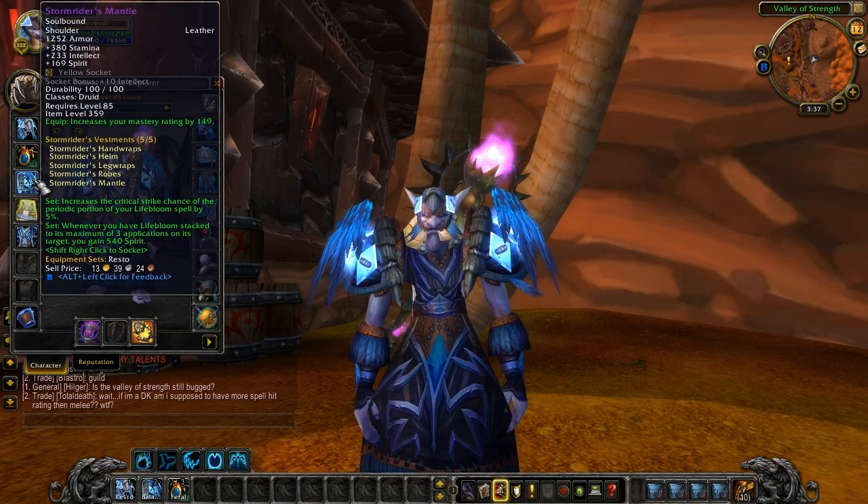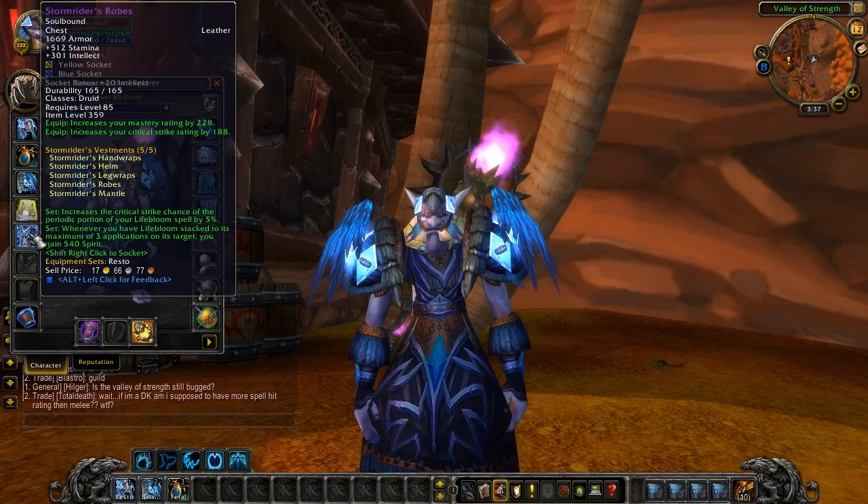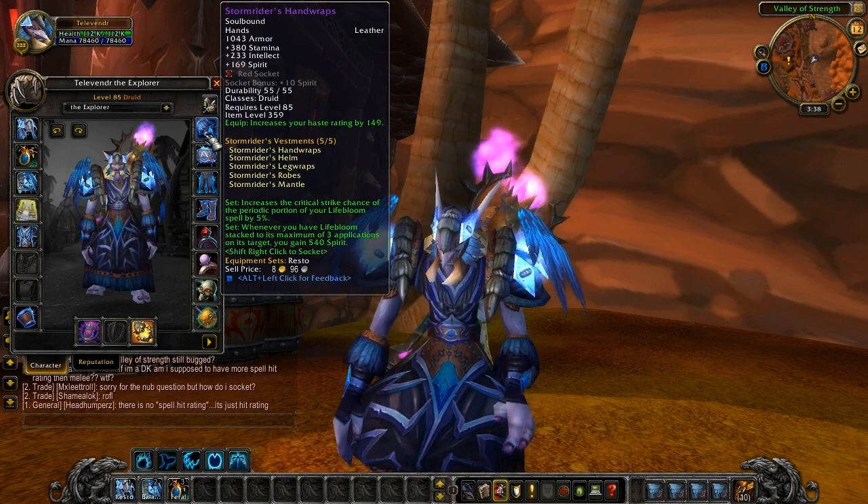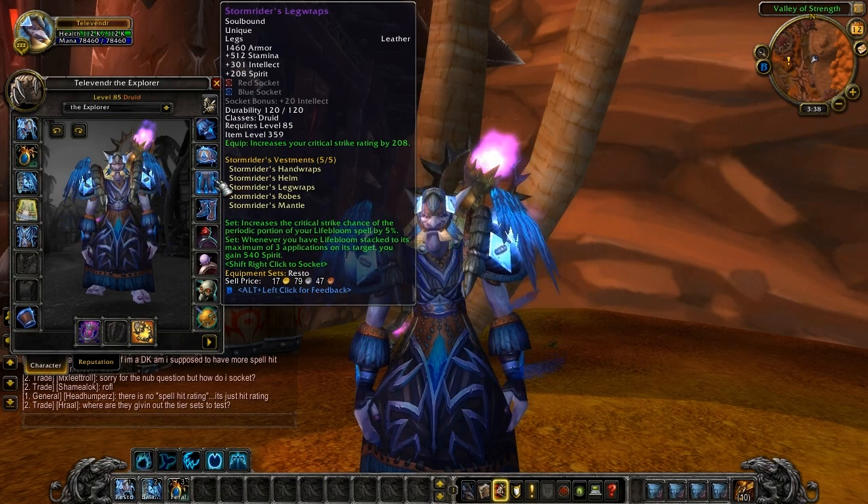Stormrider's Mantle: 380 stamina, 233 intellect, and 169 spirit. It's got a yellow socket on it with a plus 10 intellect bonus. 149 mastery. Stormrider's Robes: 512 stamina, 301 intellect, a yellow socket and a blue socket with plus 20 intellect. We've also got 228 mastery and 188 critical strike. Stormrider's Hand Wraps: 380 stamina, 233 intellect, and 169 spirit. Red socket and plus 10 spirit bonus on that one with 149 haste rating.